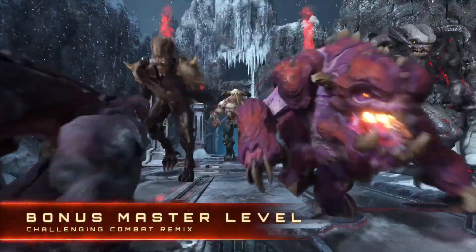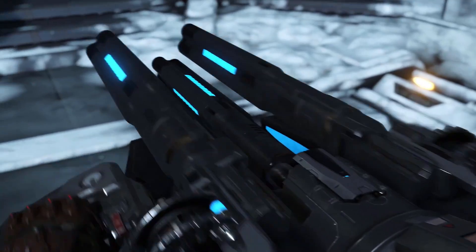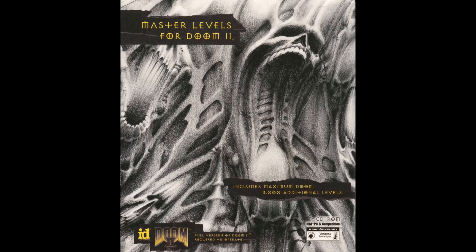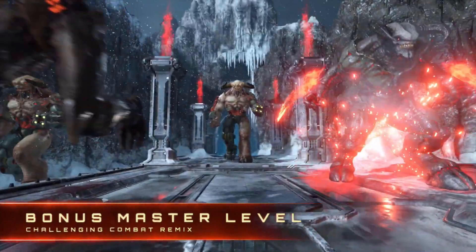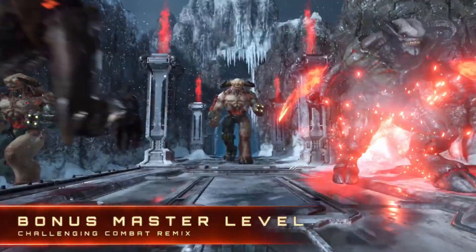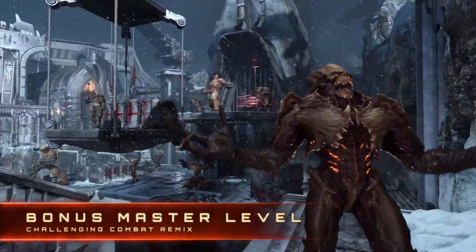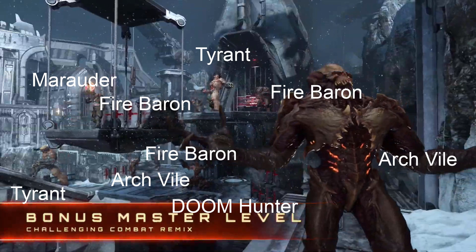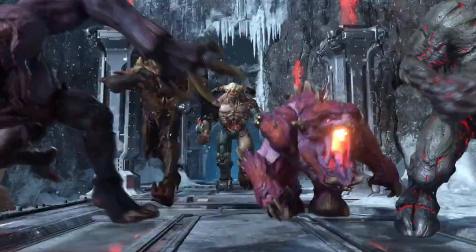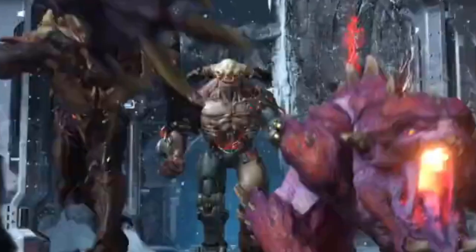The last part of the standard pre-order bonus is the cultist base master level. There hasn't been a lot of info on this, but most of us who played the master levels back in the day would have an idea. It seems like id really wanted to push the limits because not only do you get to fight a cyberdemon, but two of them. On top of that there are other high level demons like the Archvile, Baron of Hell, Marauder, and Doom Hunter within the same level, though there could be more not yet revealed.